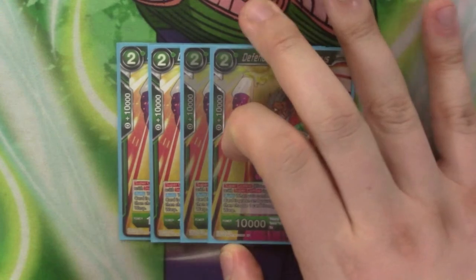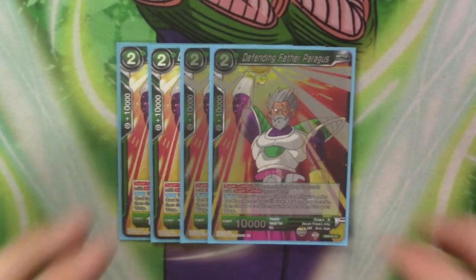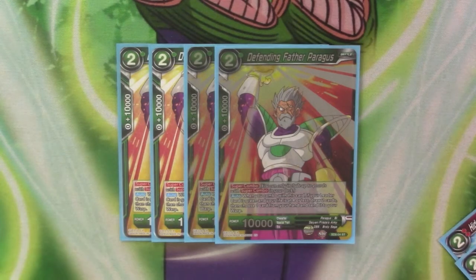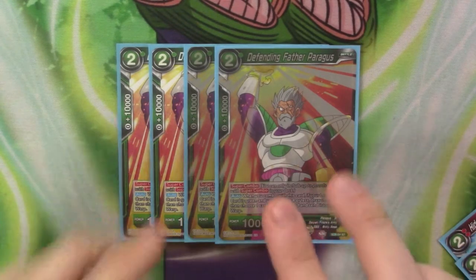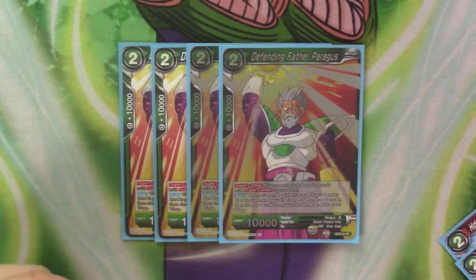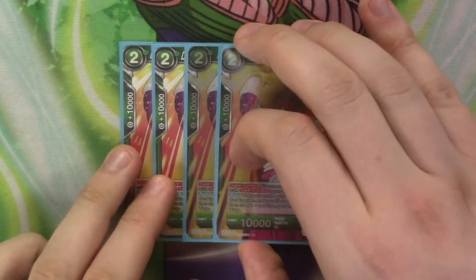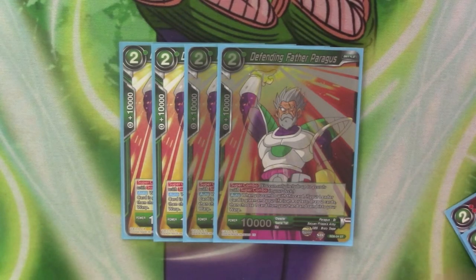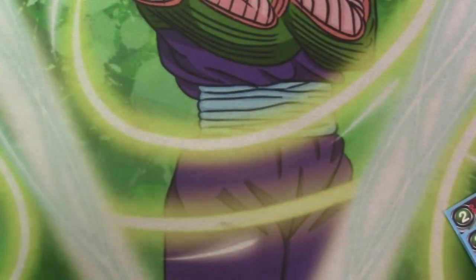Next, we've got four copies of our Super Combo, which is just Defending Father Paragus. If you're on four or less, you can leave us green — you draw two, send one to the warp. It just lets you get rid of dead cards, like fields so that you can have some combo pieces, or a card you don't think you're going to need. It's just the better one for the deck because it gets rid of dead cards.